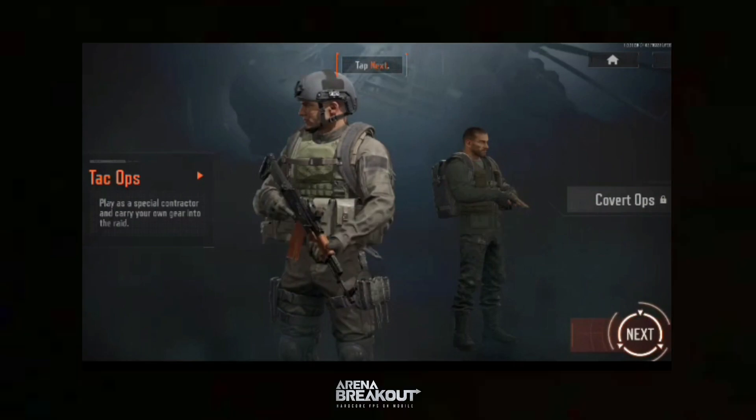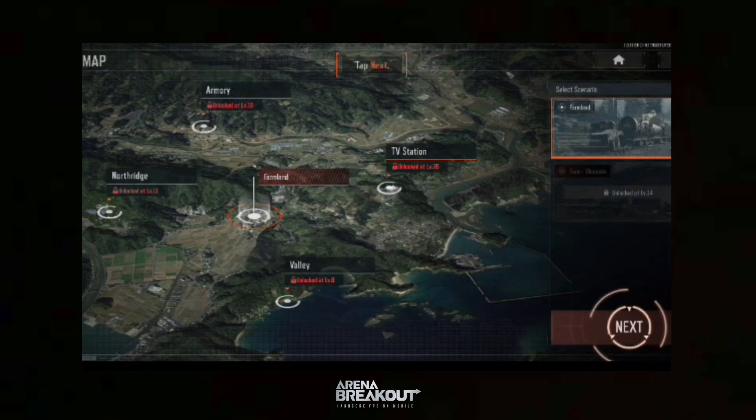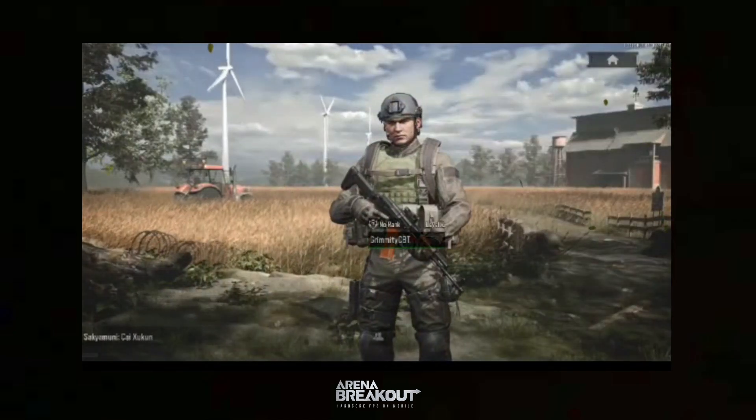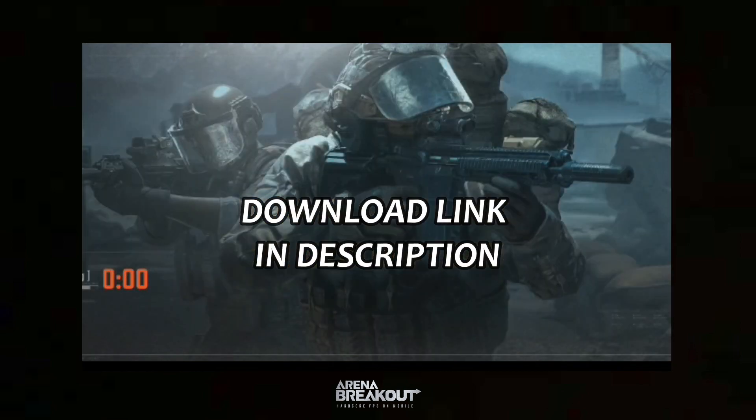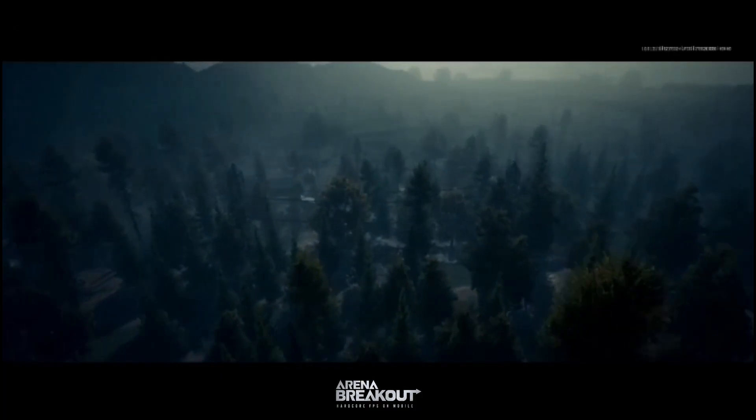There's also Tac Ops and Covert Ops. Tac Ops is a more tactical type objective, and Covert Ops is a more aggressive type objective. There are also five different maps you can choose from: North Ridge, Farmland, TV Station, Armory, and Valley. Be sure to check those out. Also, go ahead and go to the link in my bio and download the game through my link.